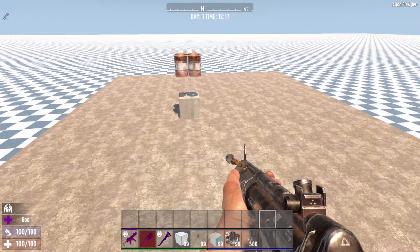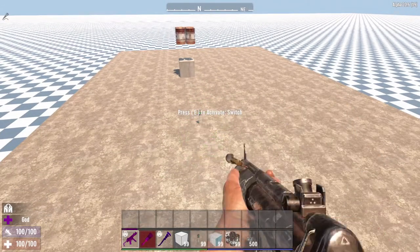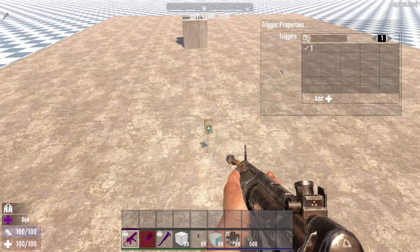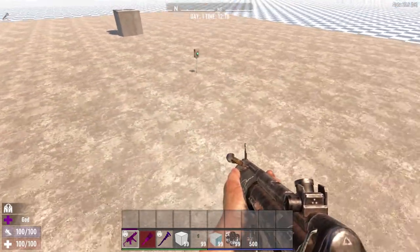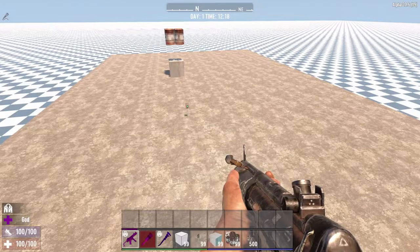What you can do is connect that block to a switch. I'm going to assign this switch to activate trigger number one, and set this block to be triggered by number one. Now I'll go ahead and pop into the play test and show you how this all works.